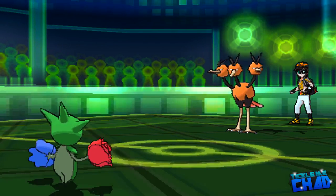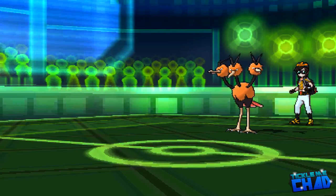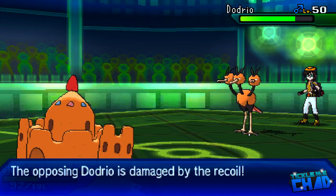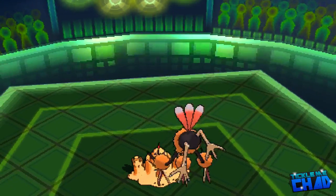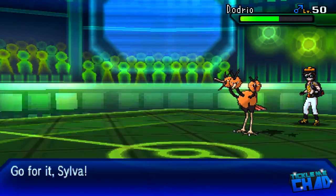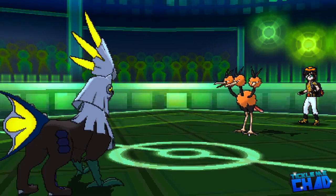Now I pretty much have to get the hell out of here. This damn Dodrio is a savage. I swap out into my defensive wall, my Palosand — max HP, max Defense — and this Brave Bird does so much damage it knocks me down to half. He is definitely Choice Banded to all hell. He just goes for Brave Bird again. I was hoping he'd get a low roll so I could get up my Stealth Rocks, but unfortunately that is not the case. Palosand literally came out and did nothing, so that's really unfortunate — I lost my defensive wall.